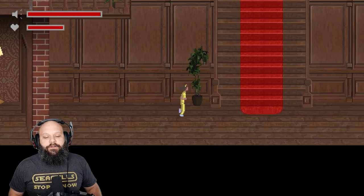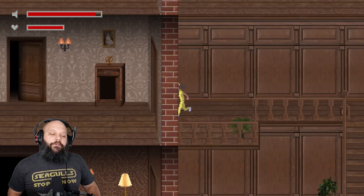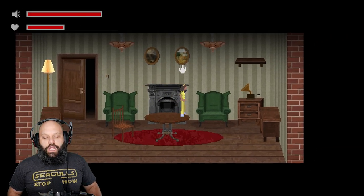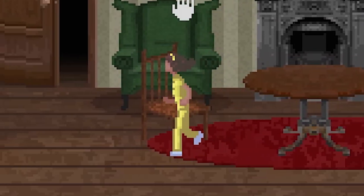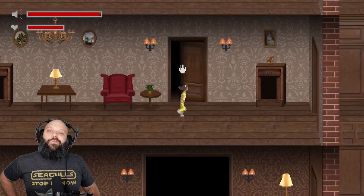Here we see Esther running around in her natural habitat, the Blacklands Manor Orphanarium, where she is looking just like urine. You rock that pee, Esther. You rock that pee.